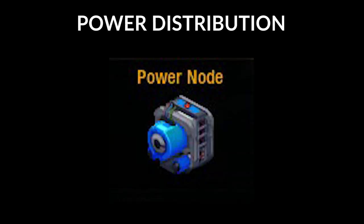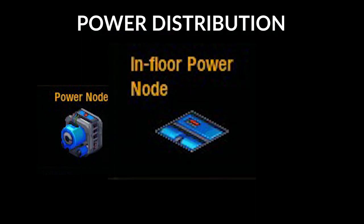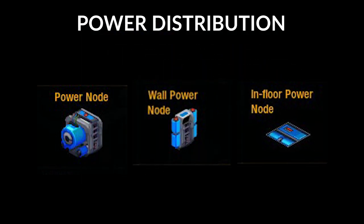Power distribution is handled by three types of power nodes: the regular power node, which provides the most power but obstructs a full tile; wall power nodes, which provide moderate power but obstruct a wall slot; and in-floor power nodes, which provide low power but only impede construction on that tile.